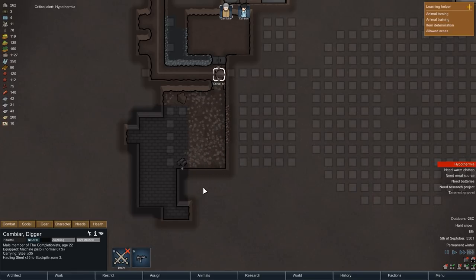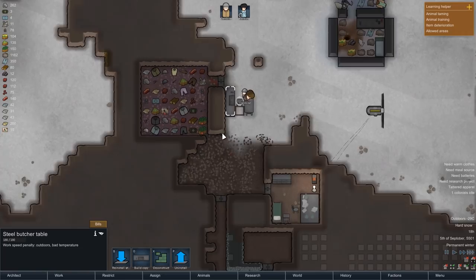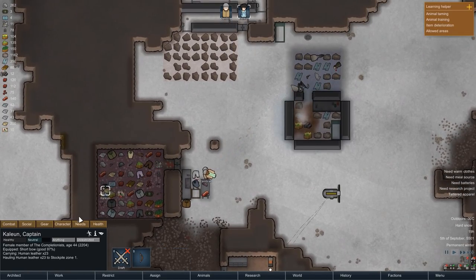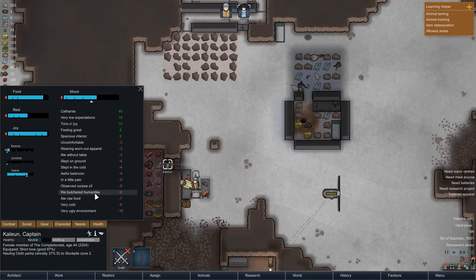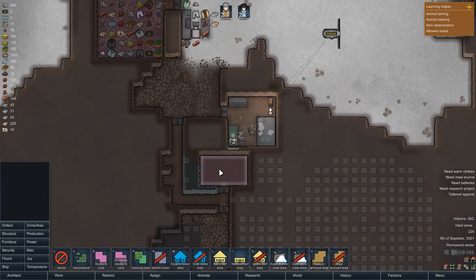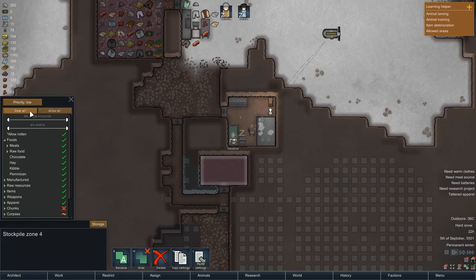A few hours later all floors are smoothed, we have deconstructed the slate wall in the common room, and Kambiar is already busy slaughtering the remains of our very first raid in this episode. Slaughtering humans will not sit well with Kalian, who is neither a psychopath nor a cannibal, but then again her mood has not been our main priority. As we're once again running out of storage room, we put another stockpile down — the bedroom-to-be will host a variety of dead man's clothing for now.